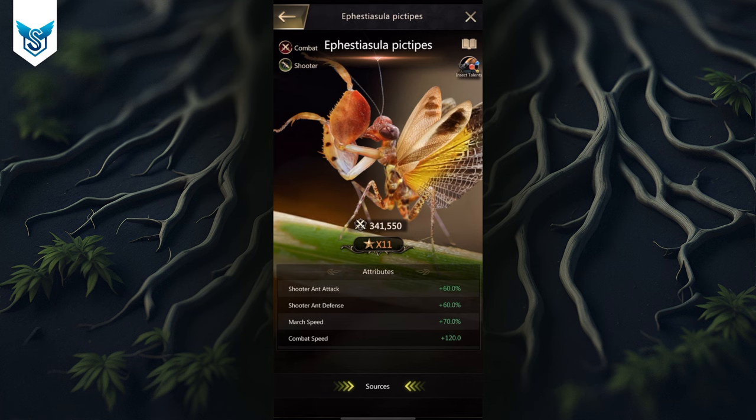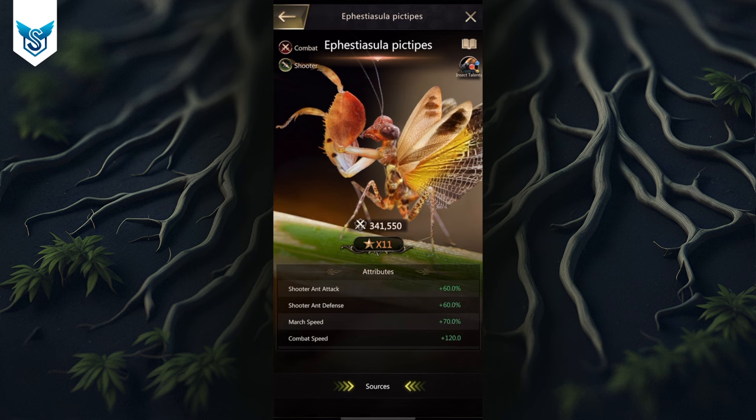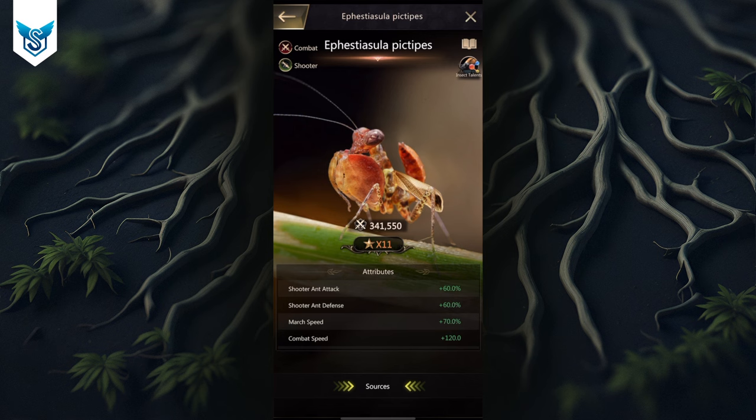I'll be talking about the recommendations for level 59, 69, and 79. At level 59 you get 85 talents, at level 69 you get 101 talents, and at level 79 you get 115 talents. Note that recommendations may change based on the ant you're using. It's also fairly easy to switch out talents — it costs 10 resetting talent seaweeds, which you can buy for 30,000 diamonds each week.